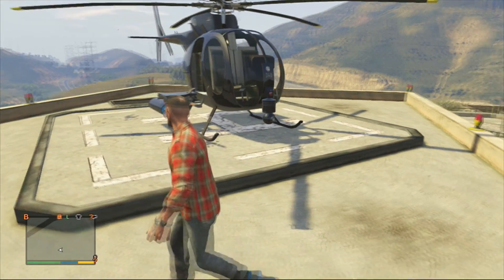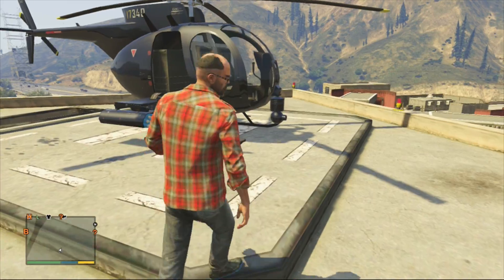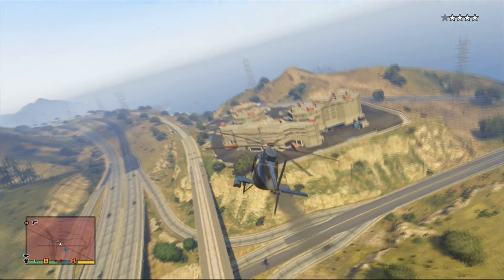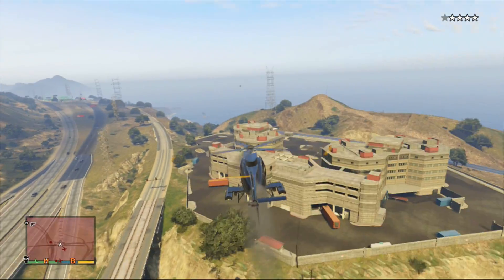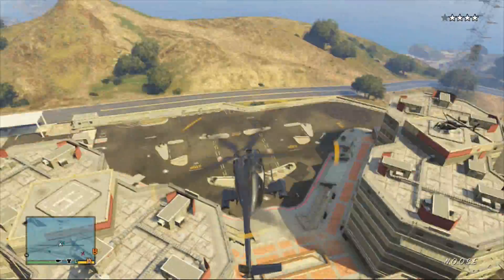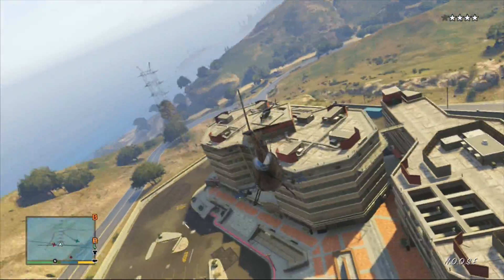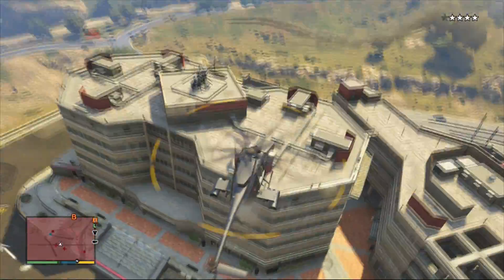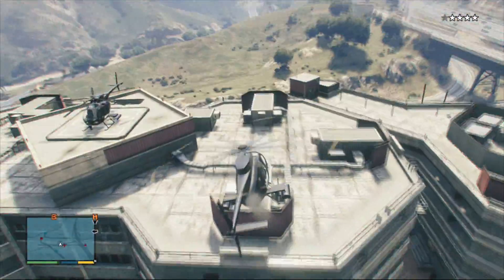That's basically it for the tutorial on how to find the buzzard helicopter. If you guys found this useful, make sure to drop a like and subscribe for more GTA videos. Multiplayer will be out soon so I'll be covering a lot of videos for that. If you want to take part in events, make sure to follow me on Twitter as well as on my Twitch channel, which is twitch.tv/wintergo.